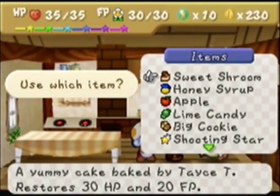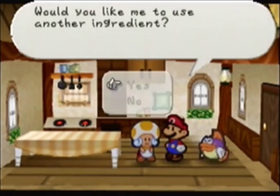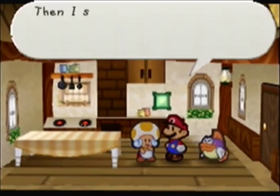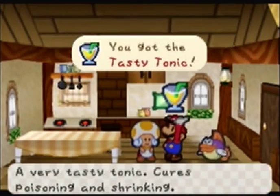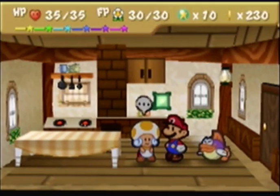Finally, a honey syrup and an apple gives us a Tasty Tonic. That's all the recipes for this recording session. I'm going to sell a couple of these items and then go buy some more stuff from Rip Cheato.